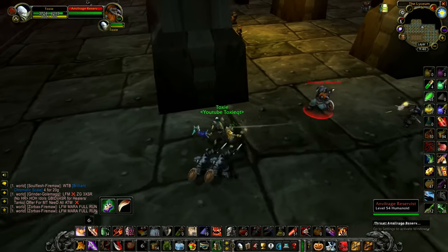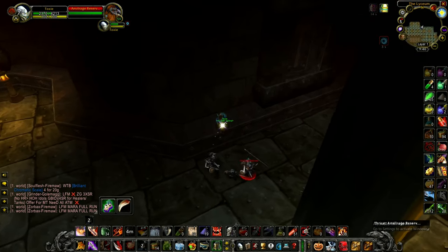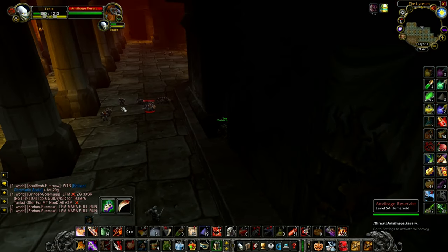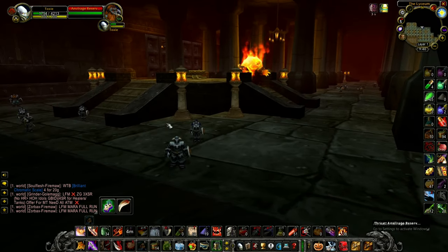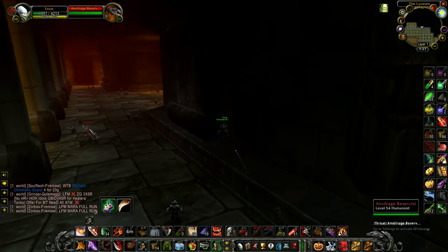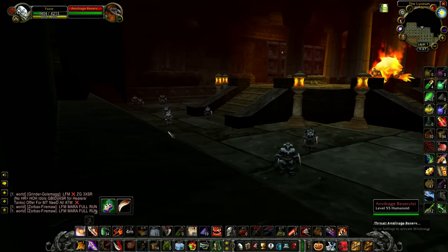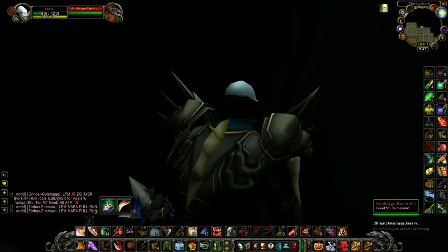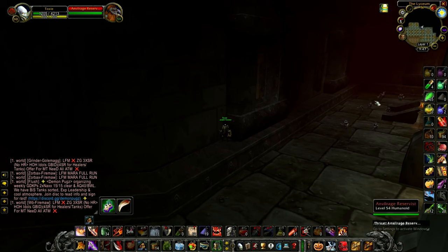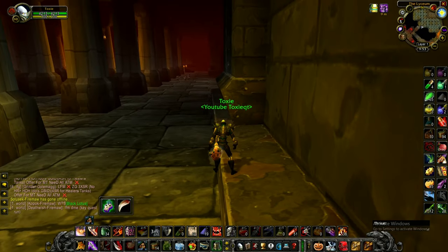Here is a visual representation of what it looks like if you pull and want to reset. Jump up here and run into this corner — see how you are now out of line of sight from the mobs. These ones see you and are shooting you, meaning they won't reset, but this one is in line of sight. The others will reset because they don't have a ranged attack. So simply run to the other side, get out of line of sight, and eventually they will all reset. You can re-stealth and re-eat.